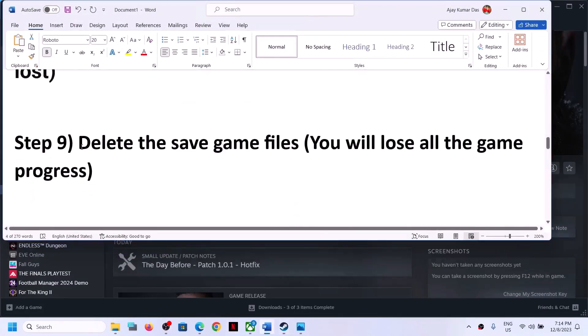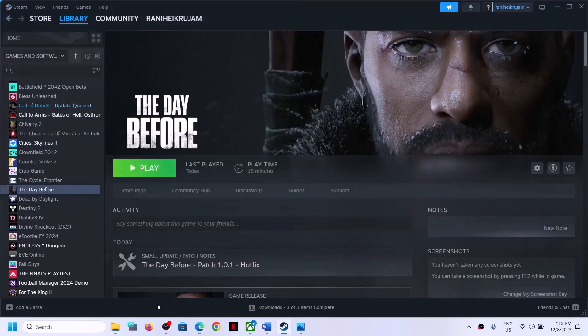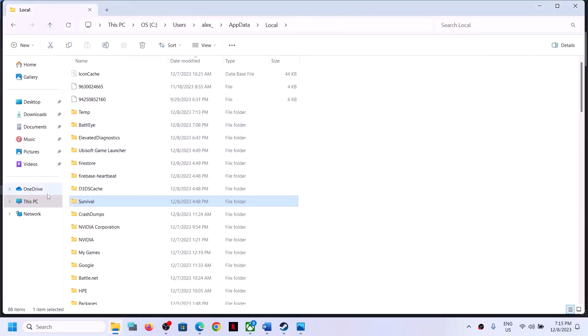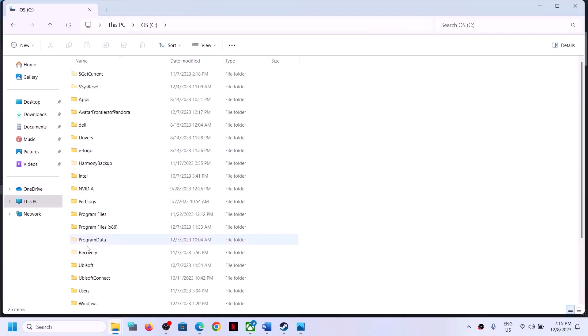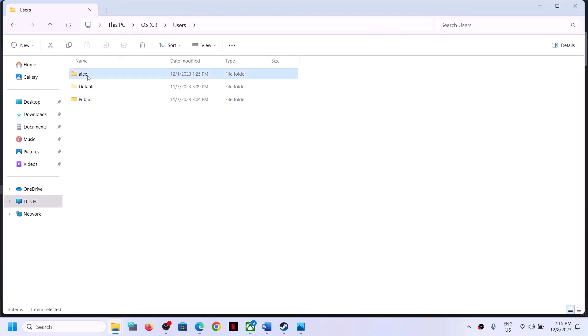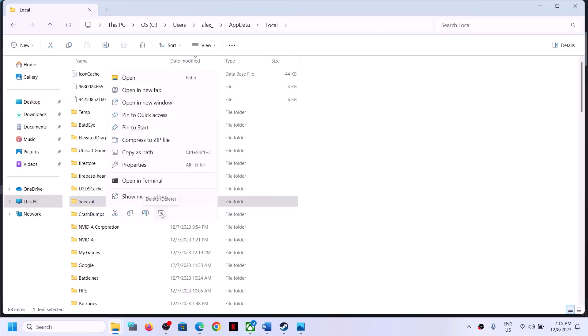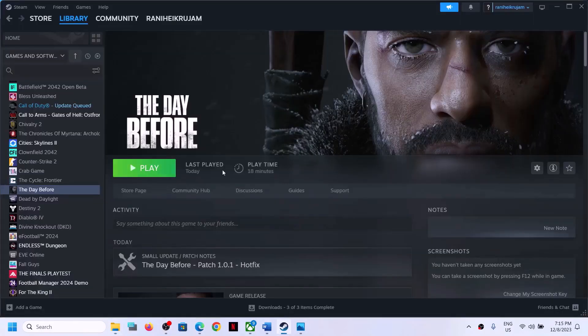If still facing the problem, the next step is to delete the save game files — but be aware you will lose all game progress and have to start from scratch. Go to C drive > Users > username > AppData > Local. Find the Survival folder, right click it, and click Delete. Once deleted, launch the game and check.